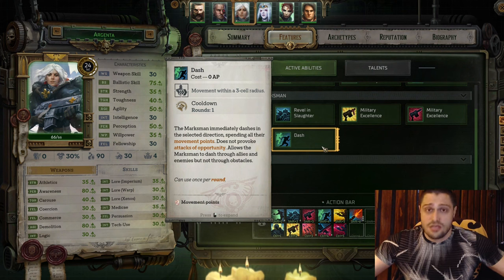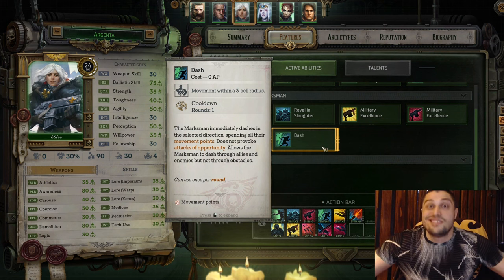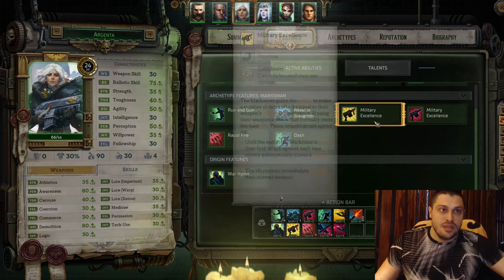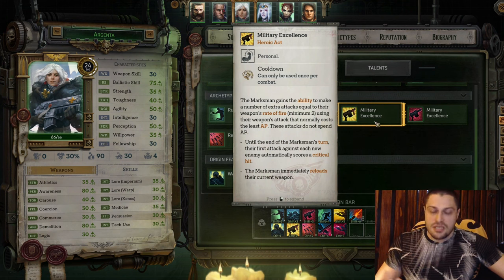Once you have Dash, if enemies get close to Argenta you can move out without triggering Attacks of Opportunity and then shoot enemies again. It's zero action points, extremely good, and there's no second thoughts about it - it's your escape mechanism. Also if you can't reach some enemies with a Bolter and you've used all your movement points, you'll be able to get line of sight and shoot when you use Dash.